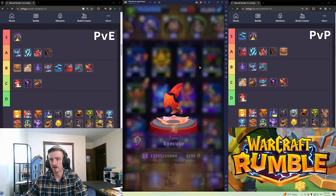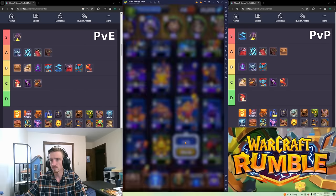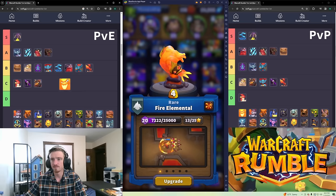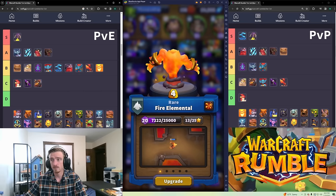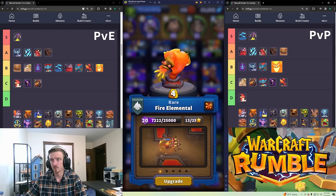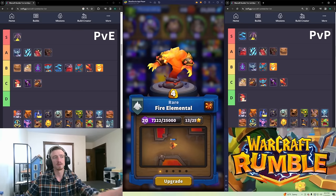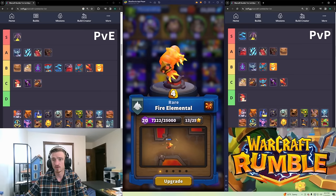Fire Elemental is a resistant AoE tank — I think he's B tier in PvE. You can support him really well with Shaman by giving him Armored and healing him, which is fantastic. He's probably B tier in PvP as well. A lot of people use him to Death Ball — making a swarm of things around him to protect them all. Give him Armored, heal him, use Safe Pilots, Chain Lightnings, things like that to help him out.